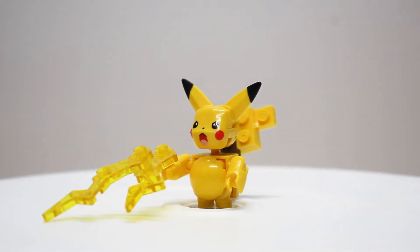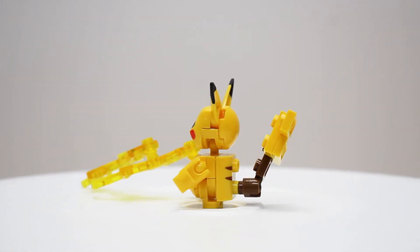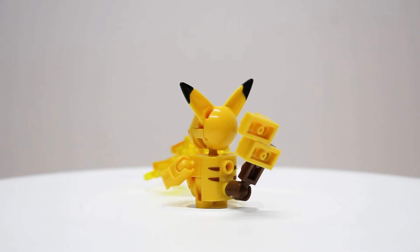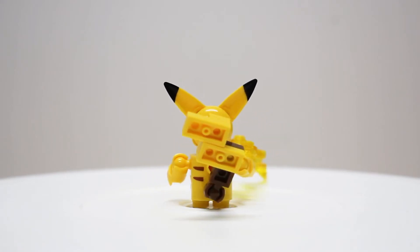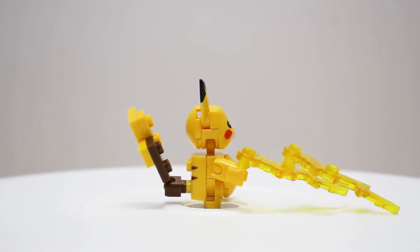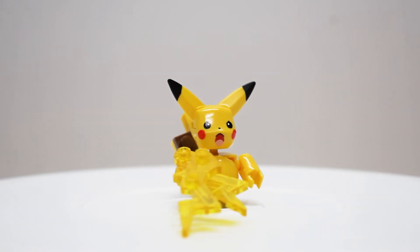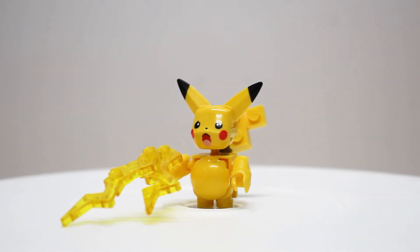Other than that, the only other complaint is the same one we had before — because of the ball joints, they do kind of leave a little bit of a gap in some of the areas where the joints are. Unfortunately it's hard to deal with that when you're working at this small a scale, but still trying to get as much posability out of the figure as you can. It's a nice touch, but I'm glad to see a different print at least for the head on this one.